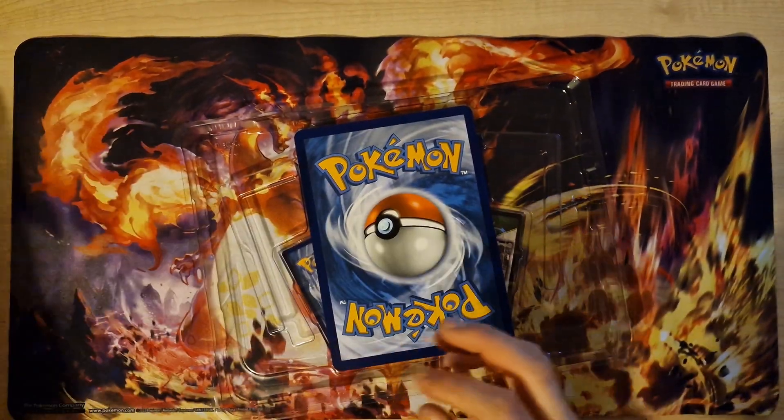Next pack: Ponyta, Poliwag, Pikachu, Farfetch'd, Kingler, Snorlax, Psyduck, Paras. And last card: Holo.